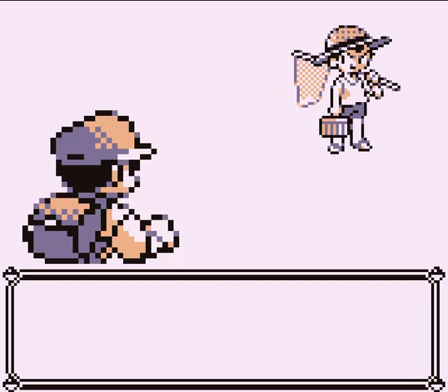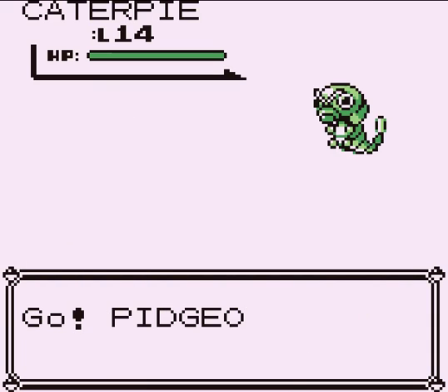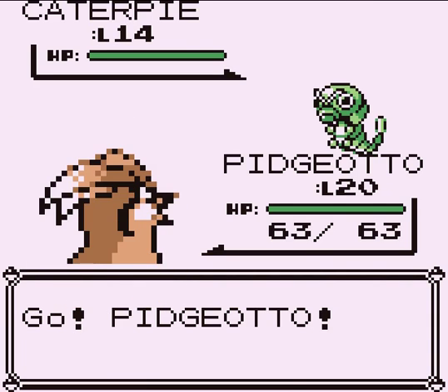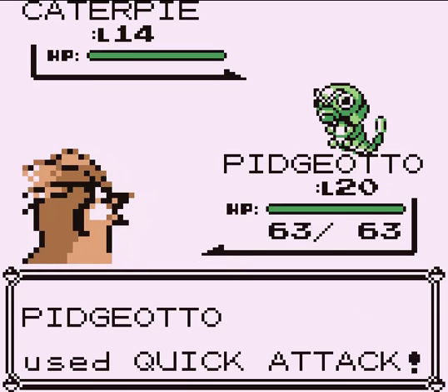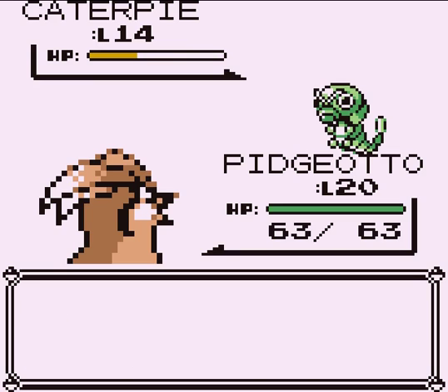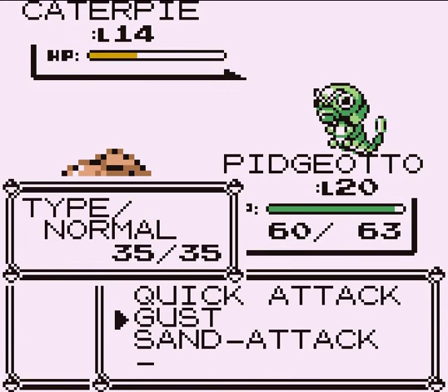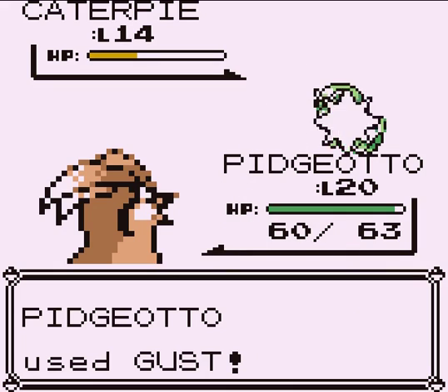Doing that voice really hurt my throat. I'll figure that out hopefully. I'll get this whole bridge in one part. There are five trainers and then someone at the end, so really six trainers total. Why is there a level 14 Caterpie? That's just stupid.